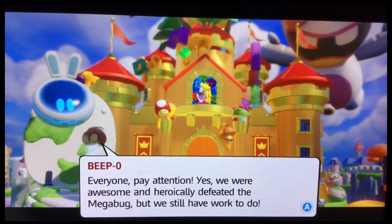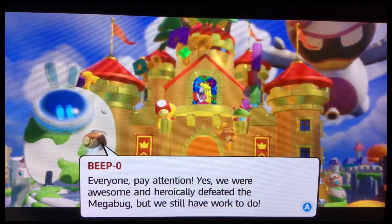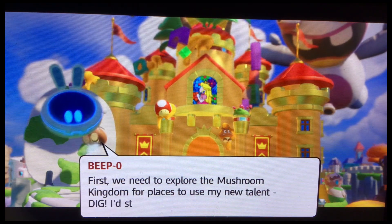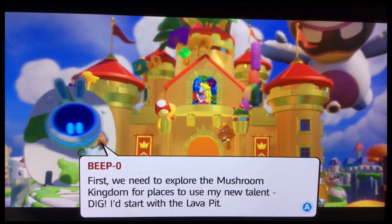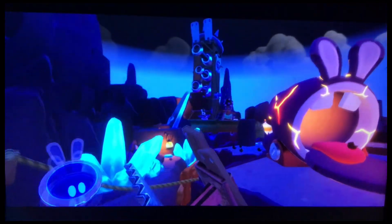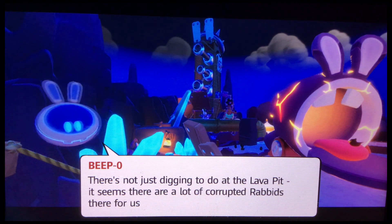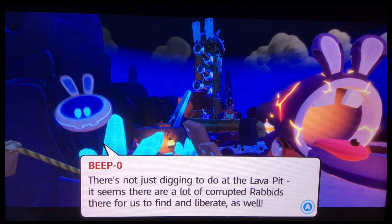Everyone pay attention. Yes, we were awesome and heroic — we defeated the Megabug — but we still have some work to do. First we need to explore the Mushroom Kingdom for places to use my new talent, Dig. I say we start with the lava pit. There's not just Dig to do — that lava pit seems to have a lot of corrupted rabbits for us to find and liberate as well.